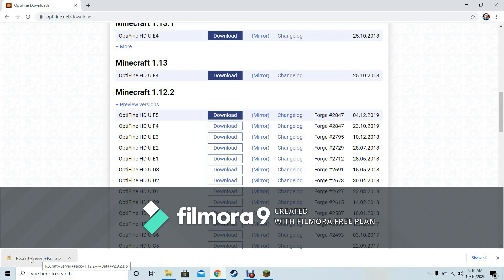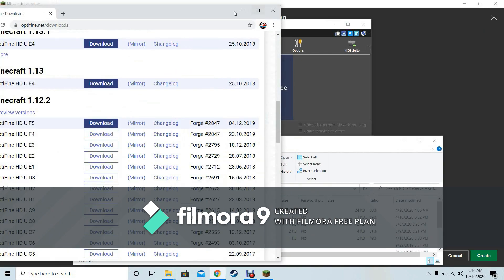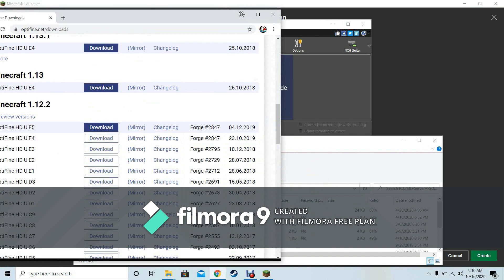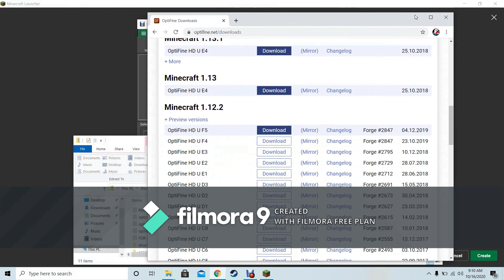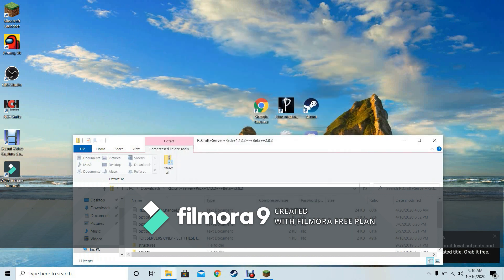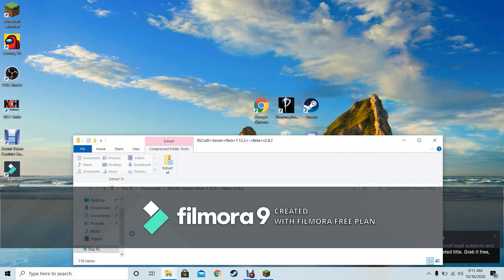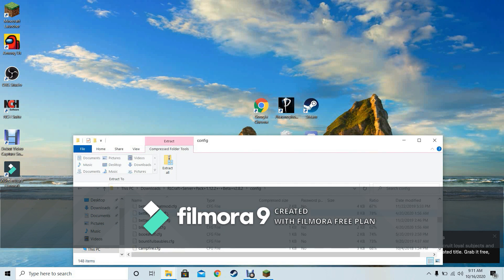Now open up the RLCraft server pack. As you can see there's lots of stuff here. Open the mods folder — there should be 118 items in the mods folder. The config folder should also be in there. All of this is inside the RLCraft server pack.